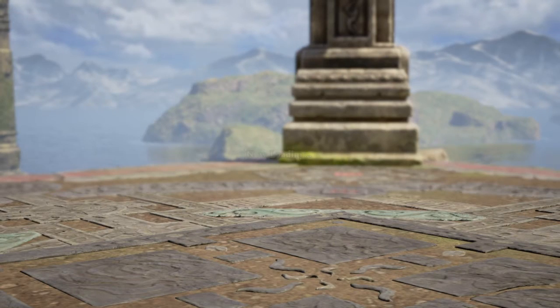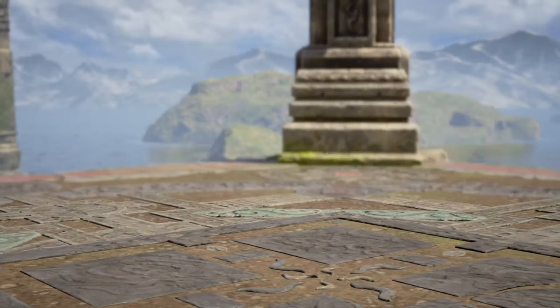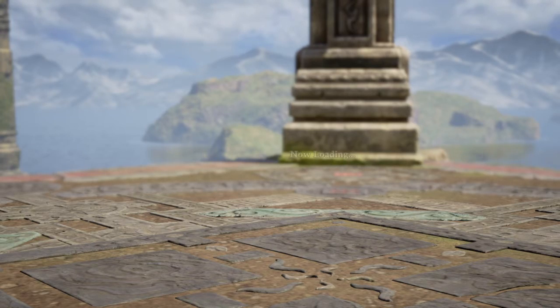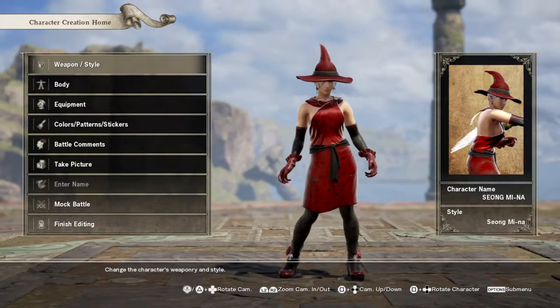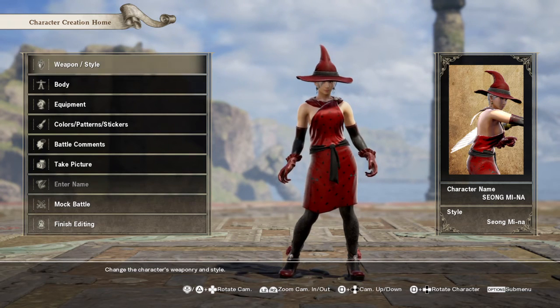Alright, we're actually gonna stop right here, because this is where part two will come in. We'll go over this red witch outfit in part two. I hope you guys enjoyed. Check out part two — link below. Also the forum links where I got most of my customizations from. I'll see you guys next time. Bye!